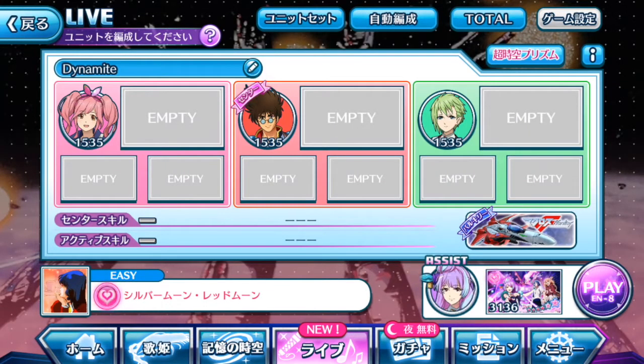Unequipping all the plates and setting up divas manually. If you are not familiar with the positions of the episode plate, the very center episode plate with your center diva is called your active plate. The rest around it are all live plates — episode plates equipped in that zone only use their live skills and nothing else.